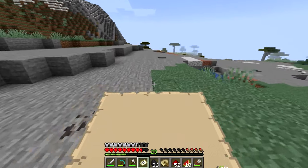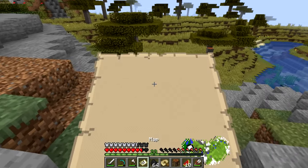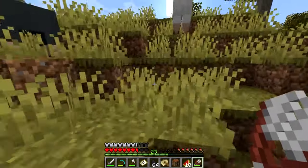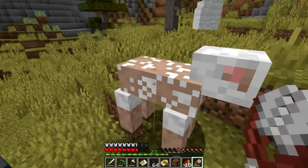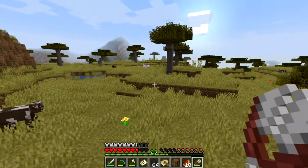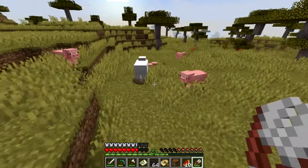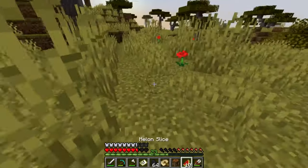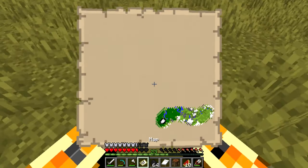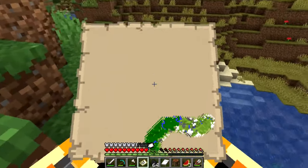Whoa, look what I found — a Savannah biome! That was quick. The Savannah biome is pretty cool, but again it's not what I'm looking for. I'm looking for a very specific biome — maybe close to the mountains but not too close, maybe a plain biome. I don't like the color of the grass in Savannah, and I'm not sure about an ocean biome — but if it's a warm ocean that'd be cool because warm oceans have coral, and coral looks amazing at nighttime. Let's continue our adventure heading left.